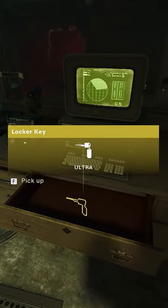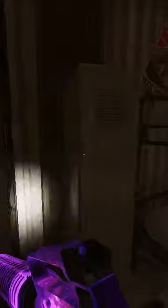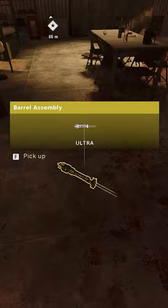A drawer will open revealing a key for you to pick up and the computer will begin to light up. Take the key to the barracks and open all the lockers. This will spawn a mimic that you'll need to kill for the barrel.